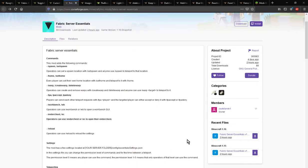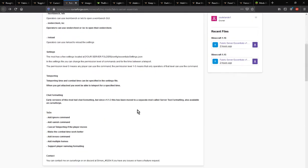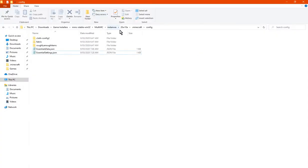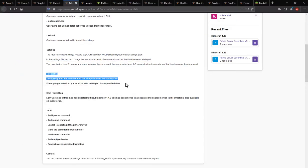Hello everyone, it's Tendok2 and welcome to another Fabric mod overview, this time on Fabric Server Essentials - a mod that adds a bunch of different commands as well as settings you can tweak from the client configs, besides just the server ones. Since I don't have a server, I'm going to be showing them in my client instance here. There's also teleporting, chat formatting, and other things that will come in the future.